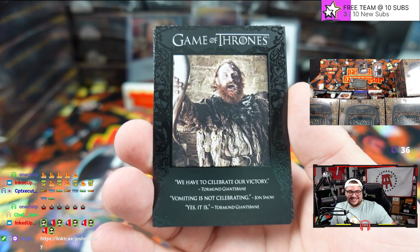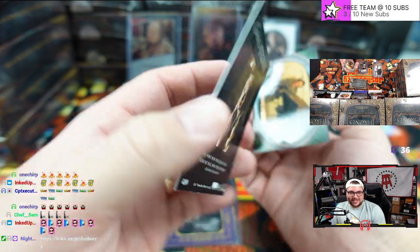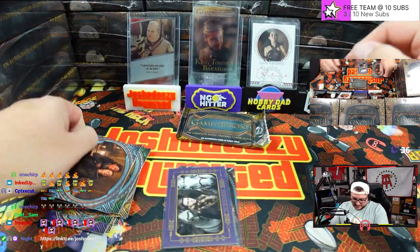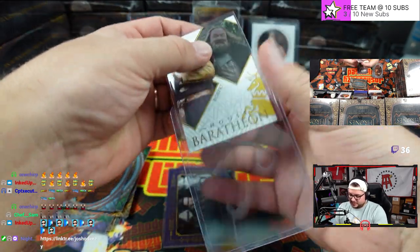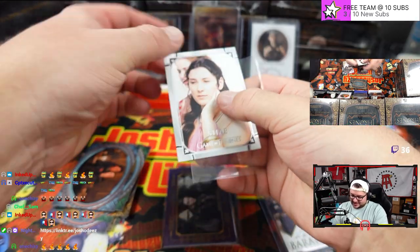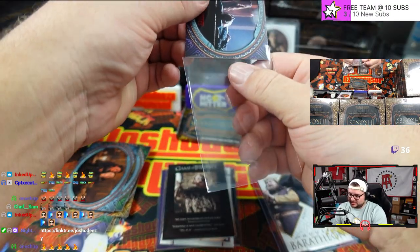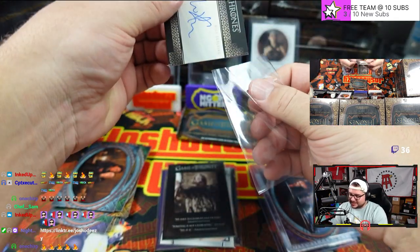Dude, they changed up the set so much this year — I didn't expect this many changes. Like a double-sided quote card — very cool! The Red Wedding coming in hot, I think. House Baratheon — 'Power is Fury.' These are so cool, man, I love these. Looks like those portrait cards are going to be kind of SP — at least a little bit. Only one portrait per pack. Little auto coming in hot.